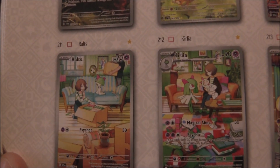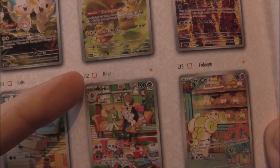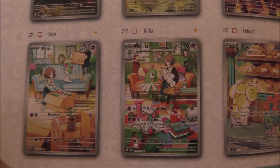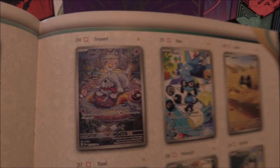You'll notice down here we've got a Ralts moving into a home, then a Kirlia, and it's sort of moved on, and there's a Gardevoir that finishes off the story. I would love to get all of these so we can finish that story and just pop it in the binder - I think that would look amazing.